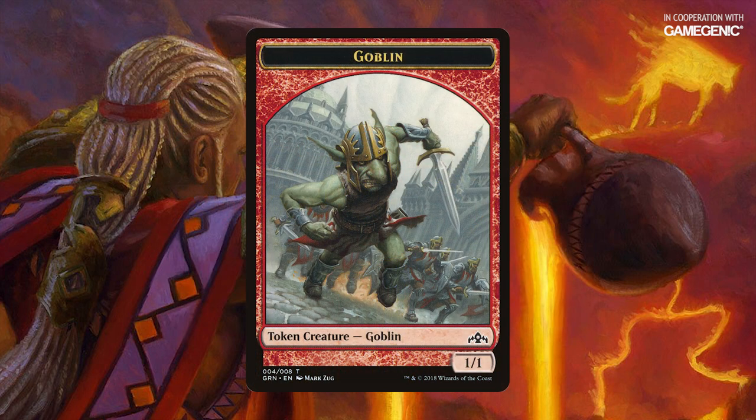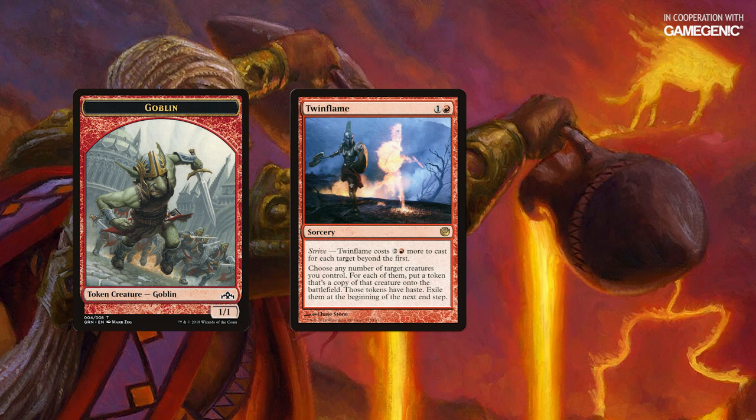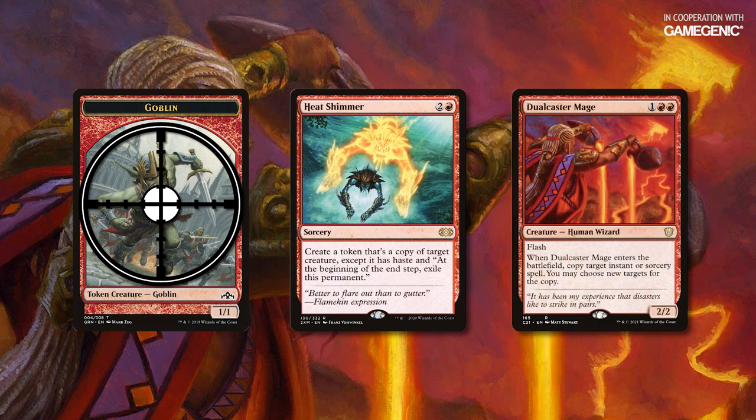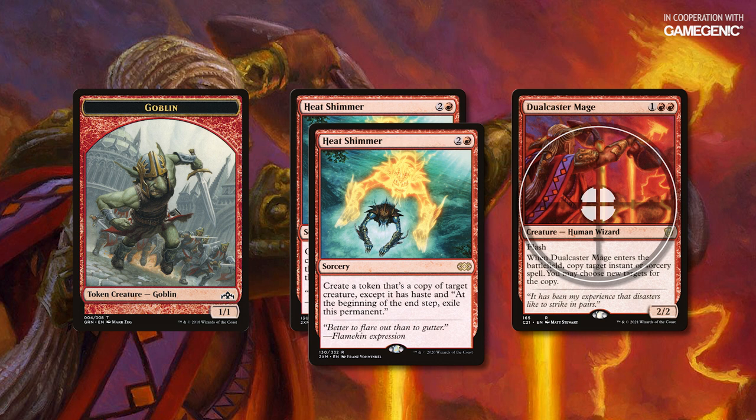We'll start with a creature in play — any creature will do. If you're using Twin Flame, it'll have to be a creature you control. Cast Heat Shimmer targeting a creature. I'll hold priority and cast Dual Caster Mage, and when it enters the battlefield, it triggers its own ability targeting Heat Shimmer. I'll let that ability resolve to put a copy of Heat Shimmer on the stack, targeting the Dual Caster Mage that just entered the battlefield.